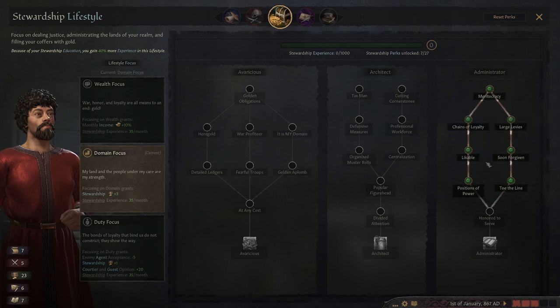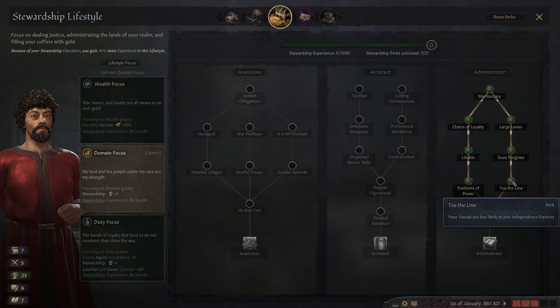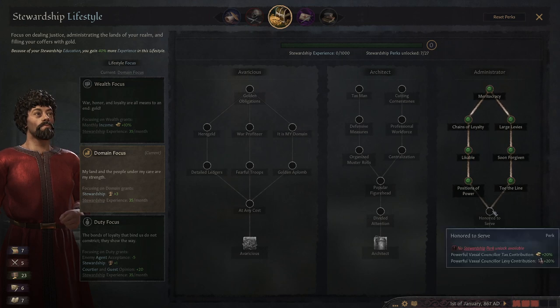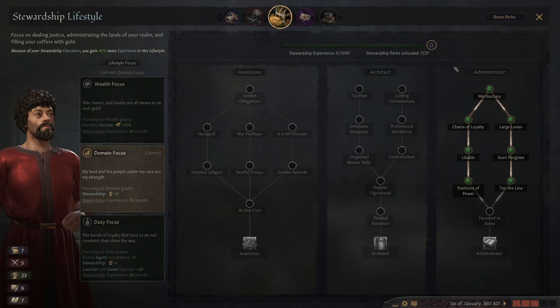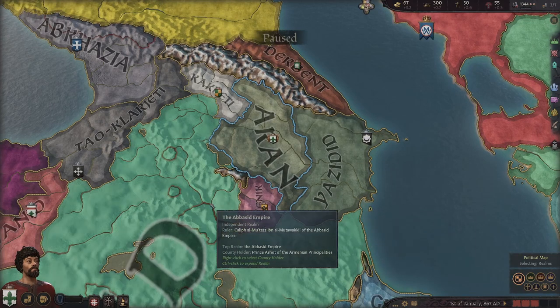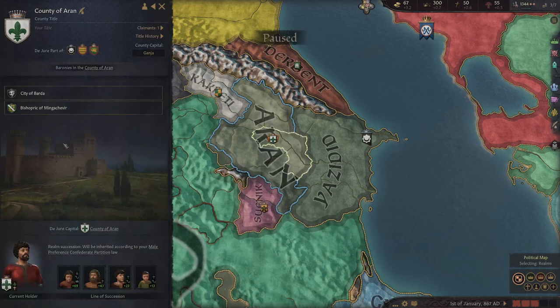We already have a bunch of perks here. It's sensible to get an idea of what they do. We could do something against our liege — but we don't have a liege. We can learn quicker. Our vassals and lieges like us more. Counselors like us better. If we want independence our vassals will come. Monthly tyranny goes down. There's nothing pushing us in a certain direction here, so it's fine. Let's make sure we actually don't have a liege lord.